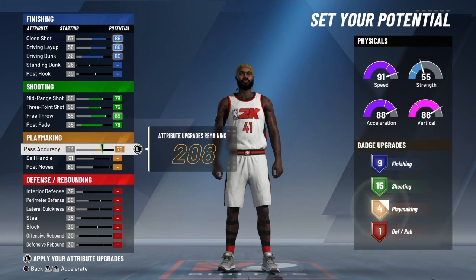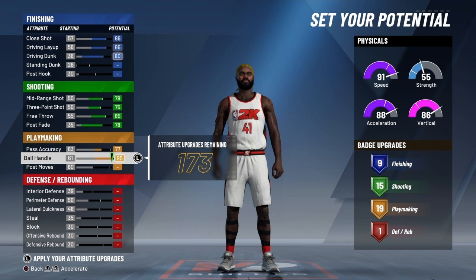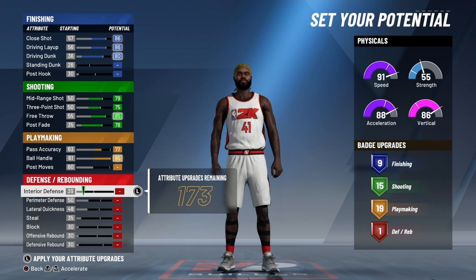For your passing accuracy, that's a huge thing — make sure your passing accuracy is at about 77. You can put your ball handle all the way up at 95 if you choose to, or you can take it down. That's totally your preference.